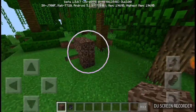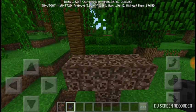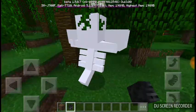Now we have to put one soul sand here, the other one here, the third one here, and the fourth one here. And we have to put these wither skeleton skulls like this — one, two, and three.